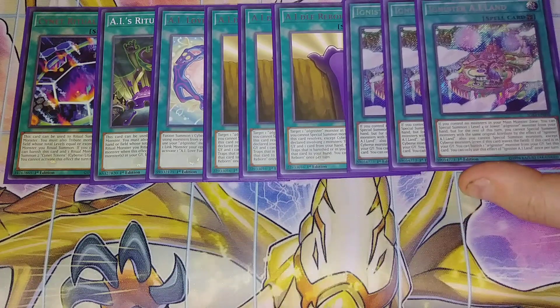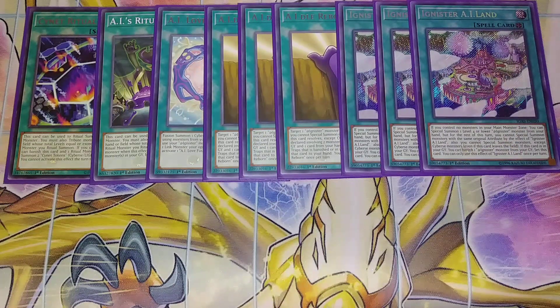Then we play the best card, the single best card in the entire deck — three copies of Adignister at AI Land. This card is insanely good: if you control no monsters in your main monster zone, you can special summon one level four or lower Adignister monster from your hand, but for the rest of the turn you cannot special summon monsters with the same attribute by the effect of Adignister Land. Also, you cannot special summon monsters except Cyverse monsters even if this card leaves the field. And if this card is in your graveyard, you can banish an Adignister monster from your grave and set this card. This card is so good at getting link plays — you special summon, link it away, go into Angry Karibo, special summon another monster, get its effect, link both away into your extra monster zone, special summon again from your hand, normal summon once, and you get four materials on your field.